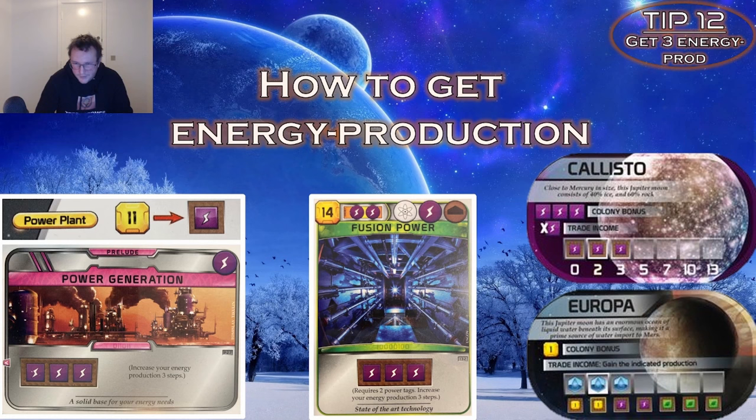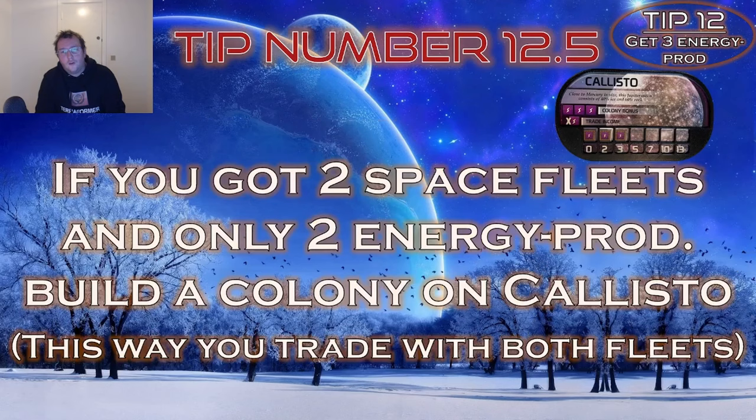Preferably you want cards that give you energy production. You can also visit Europa to get energy a bit cheaper at 9 instead of 11, or buy a colony on Callisto. Tip 12.5: if you have two space fleets but only 2 energy production, buy a colony on Callisto to get your third energy, trade there with the first spaceship every generation, and get a little excess energy that turns into heat. Your opponents can't really deny you this by trading Callisto themselves, because when you already have a colony there you get 3 energy — if they trade there first, you suddenly have 6 energy to trade with.